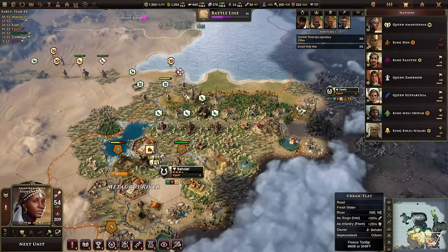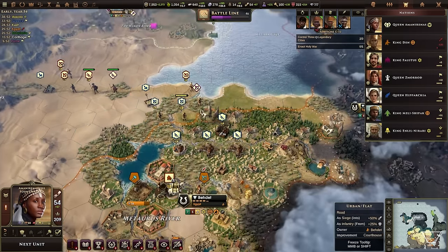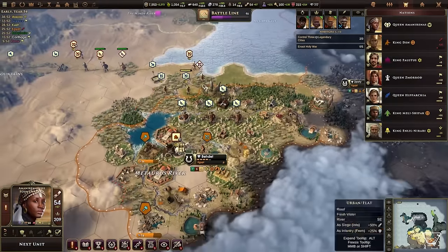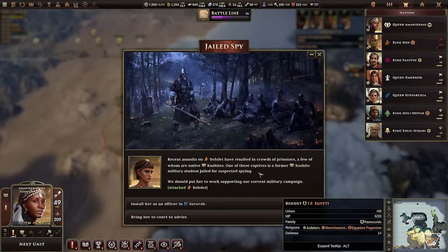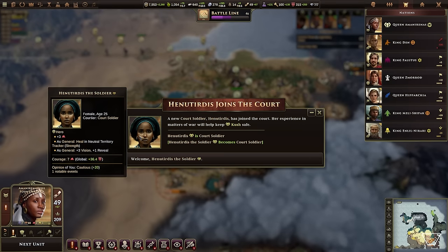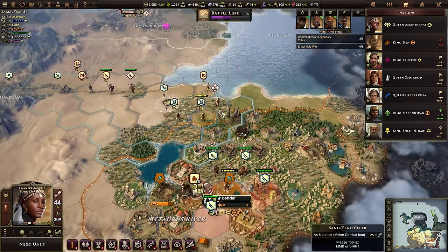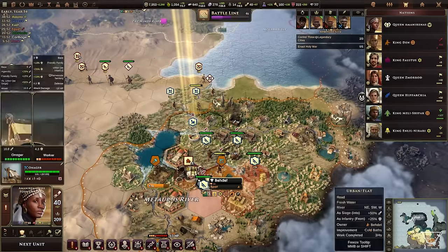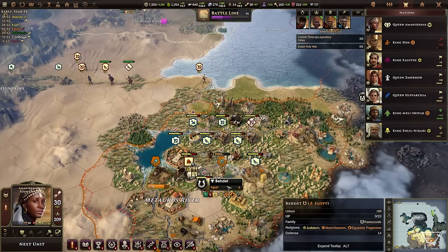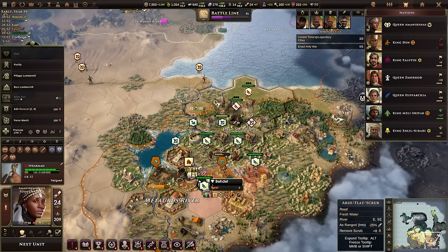Something really important is to make sure we kill things — units that are alive can do damage, and this is a game where damage can be focused onto units. The AI is not going to let you slowly siege down cities; you need to strike fast. Let's get the city surrounded, attack and attack. We can gain a court soldier who can be made into a general, which is fantastic. We need to keep hammering this city — unlimber the onager so next turn it can obliterate the city.